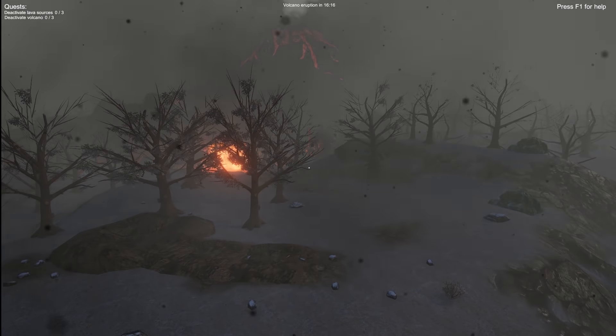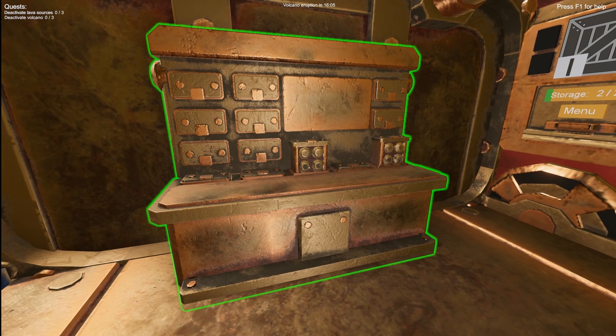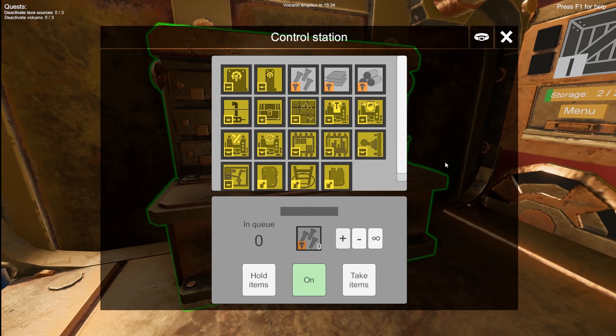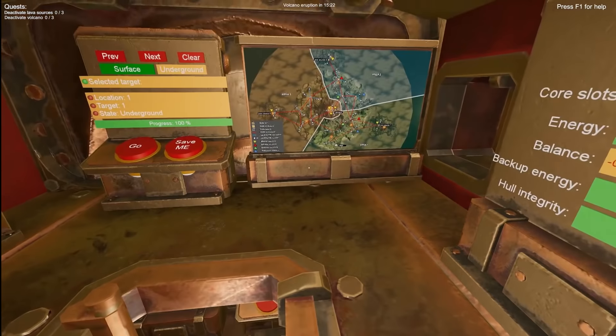Now let's get back to the drill ship. I'd like to show you one thing you can do underground: use this workstation that can be used even without any electricity or modules. It's like normal crafting in other games — just approach it and if you have the right items in your character's inventory you can produce things. It's much slower and you have to be present, but it's a way to spend time while waiting for the eruption. You can create basic objects like new control stations and some basic equipment.